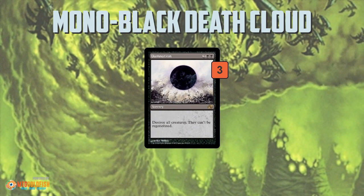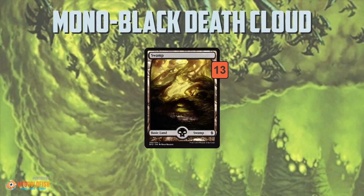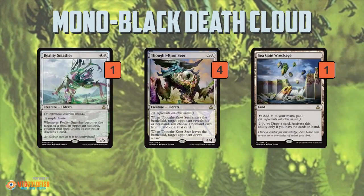Damnation is pretty much just to keep you alive while you're waiting to build up into Death Cloud. As far as the mana base, you've got Gemstone Caverns, Mutavaults as a creature land, a couple of Urborgs, and Bojuka Bogs to hate on the graveyard — important when you're making your opponent sacrifice, since there's stuff that could be coming back from the graveyard, and Bojuka Bog puts an end to that. Then just a bunch of Swamps.